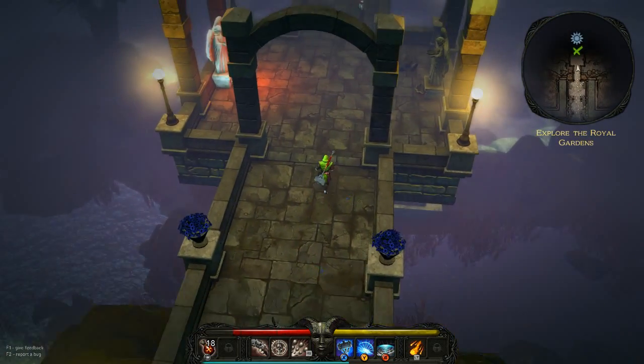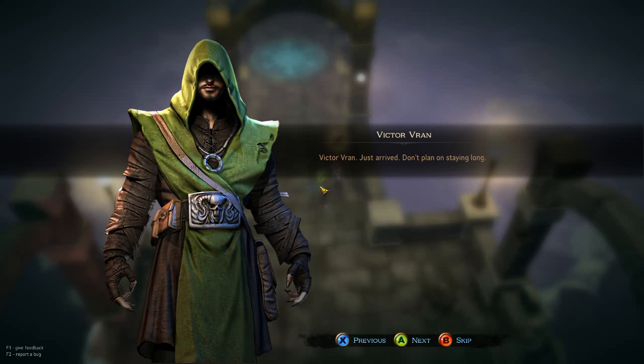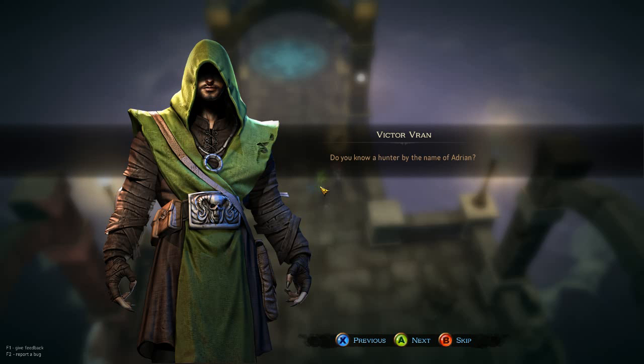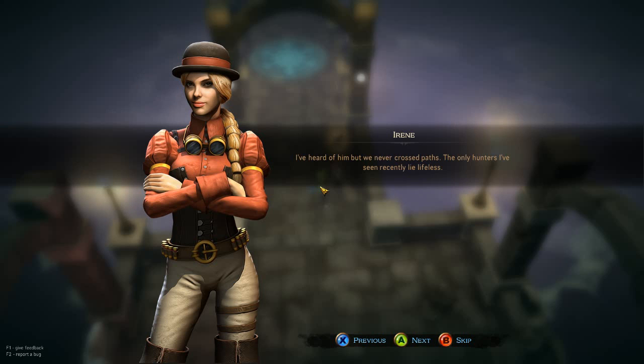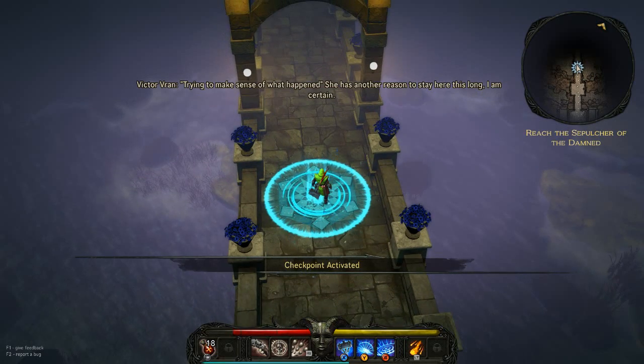Here I thought I was living as the last hunter in this damn city. Victor Vran just arrived — don't plan on staying long. That's what I said when I arrived a year ago, yet here I am, still killing demons and trying to make sense of it all. Do you know a hunter by the name of Adrian? I've heard of him, but we've never crossed paths. The only hunter I've seen recently was lifeless — you can check the corpse. There are demons everywhere. Thank you. I didn't catch your name. Because I didn't say it. My name is Irene. Reach the Sculpture of the Dam — checkpoint activated.